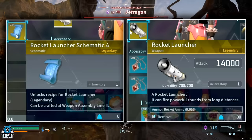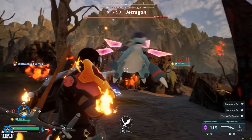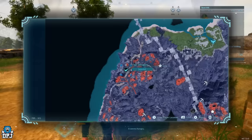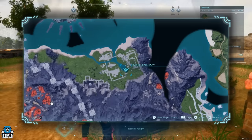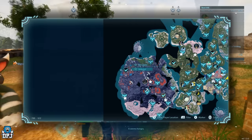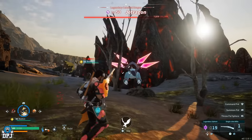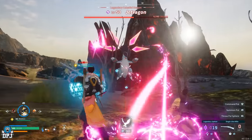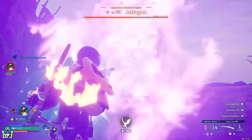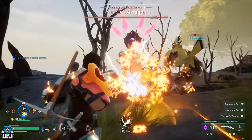Lastly on the list, we have the legendary rocket launcher or missile launcher schematic. This drops from Jetragon — probably the hardest boss in this game. This alpha legendary world boss spawns right here on the map in a very hot area, so you will need that heat resistant armor. Jetragon being a dragon type pal is weak to ice type pals. If you've got long range weapons like the sniper rifle they'll really help you out — drop your ice type pal, climb up high and shoot from afar. That may be your best chance to farm this thing, especially on official servers.